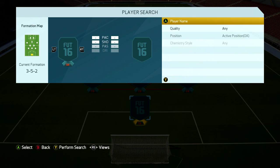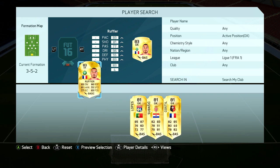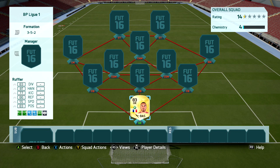To kick things off, the highest rated goalkeeper is going to be Ruffier — 83 rated. There's also another goalkeeper, Steve Mandanda, who is also 83 rated. We've only got the first Team of the Week in practice at the moment — it's the 28th of September — so there haven't been any Team of the Season, Team of the Year, or in-form cards to upgrade the goalkeeper for this league.